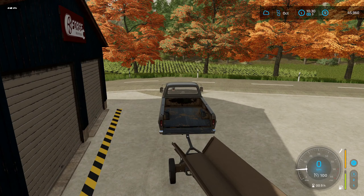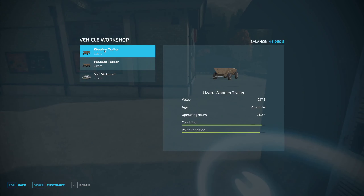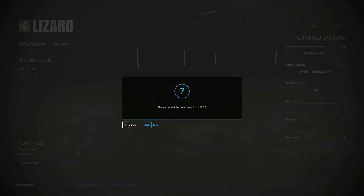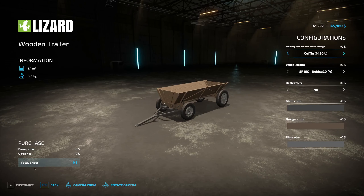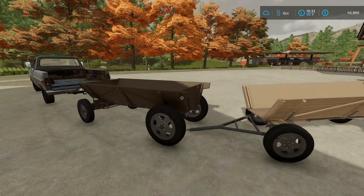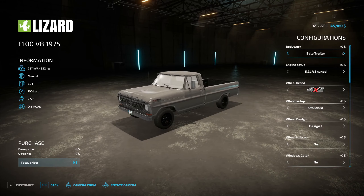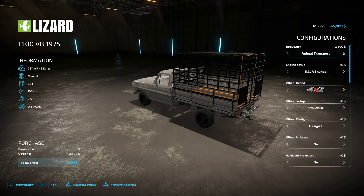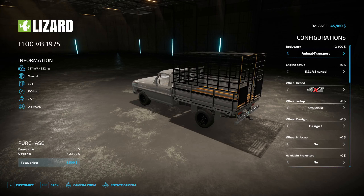Let's customize the trailers. One is $1,500 to modify and the other option — an animal transport — would have been $2,500. That's terrible, but we need it done. So both trailers now have their modifications attached.